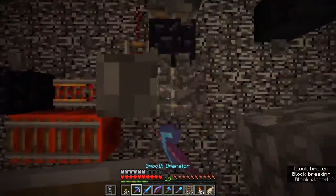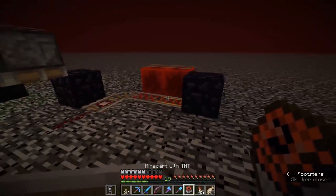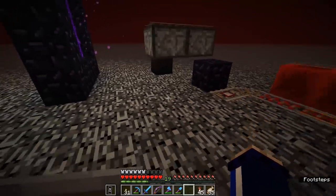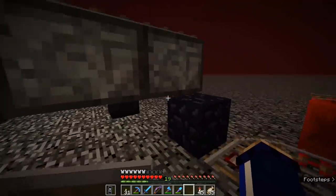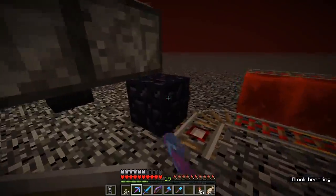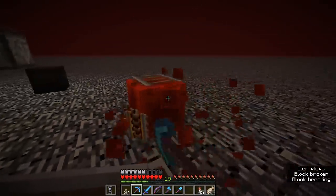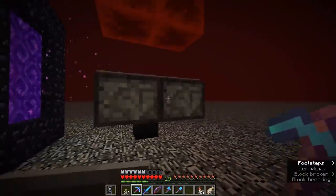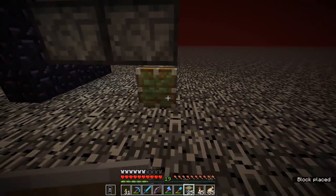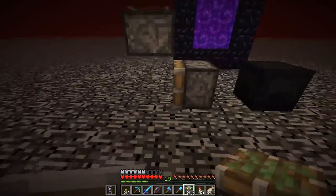Now place obsidian blocks here and here — that one's going to have the minecart pushed against it. Then grab a sticky piston and a regular piston. The sticky piston needs to be facing down — if you look at the top right corner, you should be able to place that one facing down. And a regular piston facing down on this side. So sticky piston directly above the block you want to break, and the regular piston on the side. Then we can get rid of that placement block.